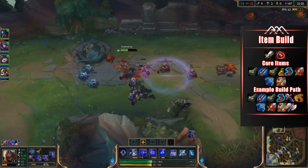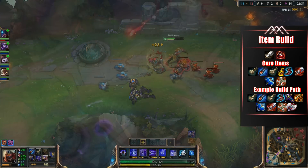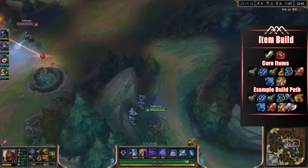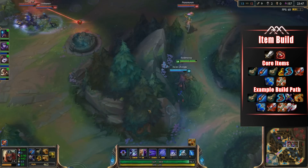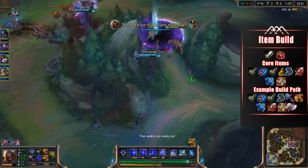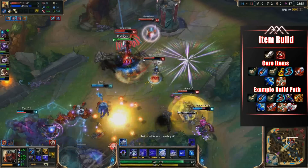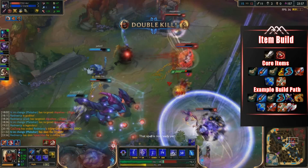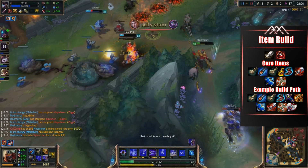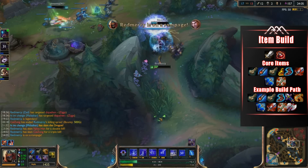Another cool thing with this build is that you can achieve 40% CDR very early in the game. Since we're pretty much playing Spellcaster Zed — someone that's going to be relying on their spells more than their auto attacks — this is extremely beneficial. We have to build around just flat damage, because the goal is to do as much damage as quickly as possible and then get out. So you can get either Lucidity boots or Sorcerer's Shoes, into a BF Sword, then into a TMAT, Last Whisper, Bloodthirster, finish off the Hydra, and then finish off that Brutalizer into a Black Cleaver.